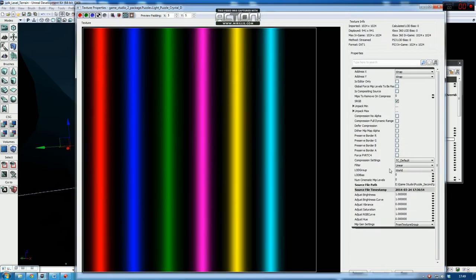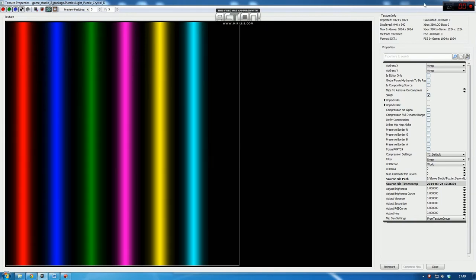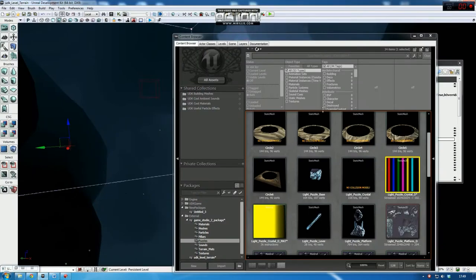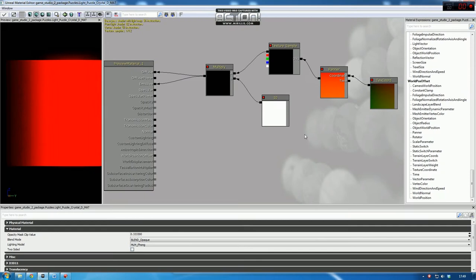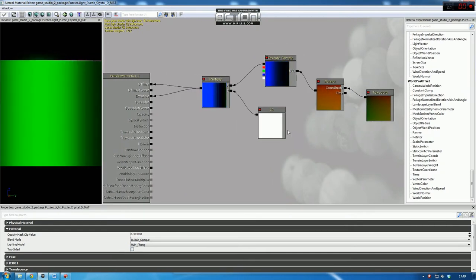For the color sequence puzzle, first I used an animated light which changed its color and intensity, but then I switched to a colored crystal and I used a texture with all six colors. After that I created an animated material using the panner node.